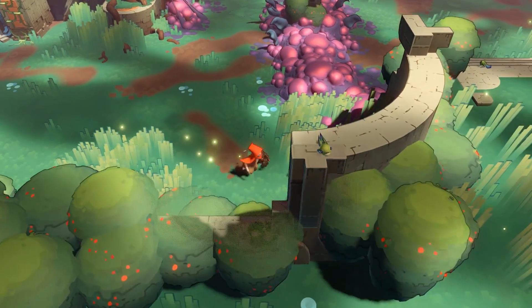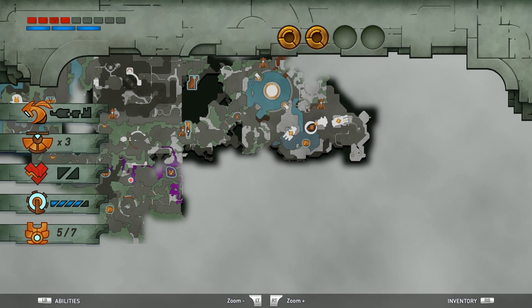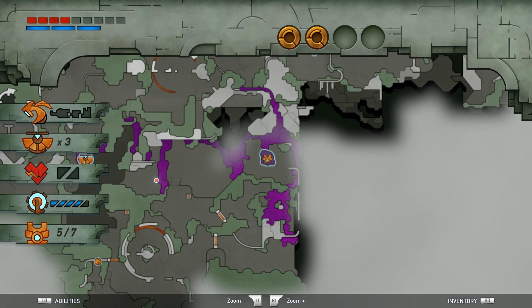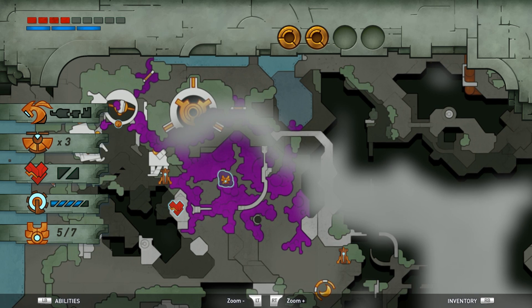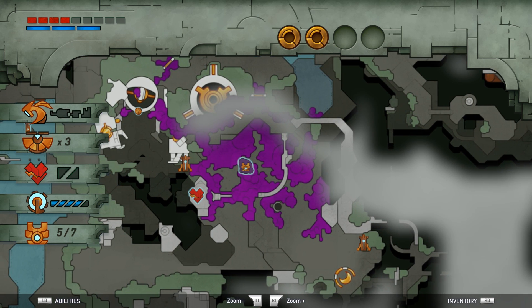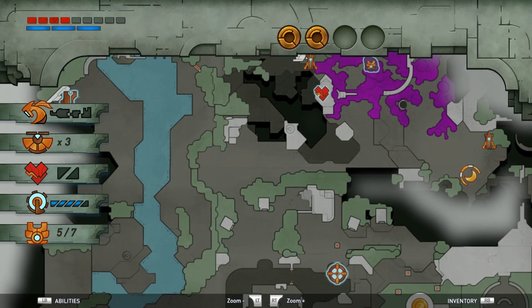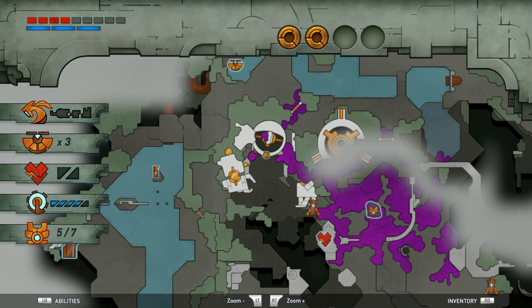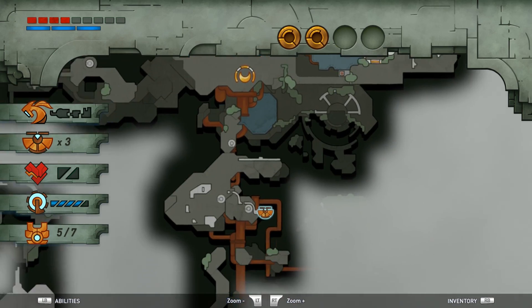We do not have a marker on the map for the first time basically ever in the game. What we do have though is these things right here, which are clearly where the little mother corruption things are that we need to free and destroy. We need to figure out how to get to these - it doesn't seem entirely clear, but now that most of the map is filled in it might be easier. We're going to try to accomplish that today and clear up the rest of the land - we've got to be getting close to the end of the game.